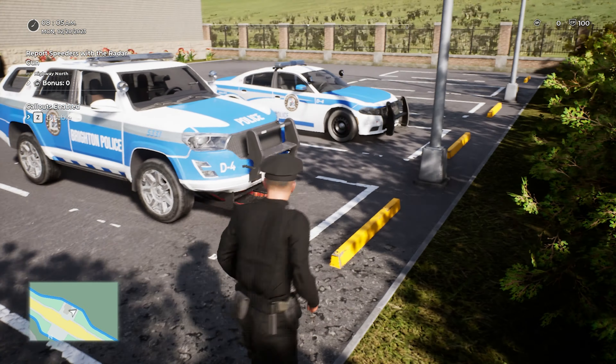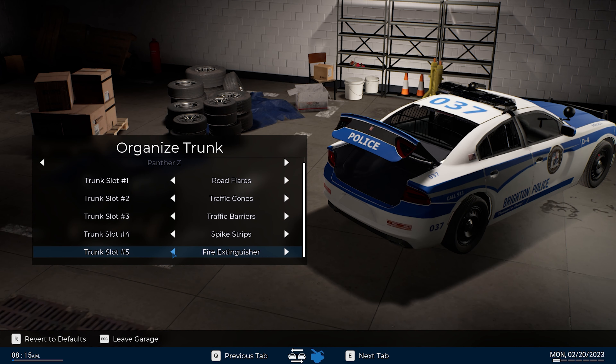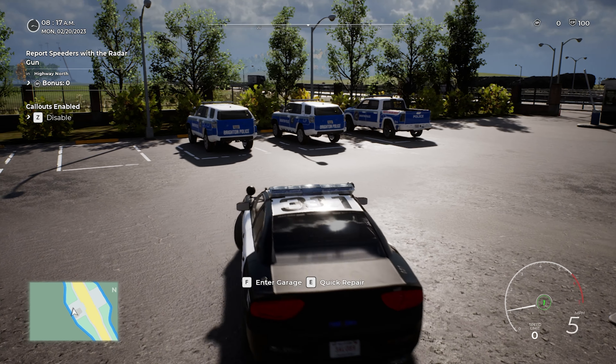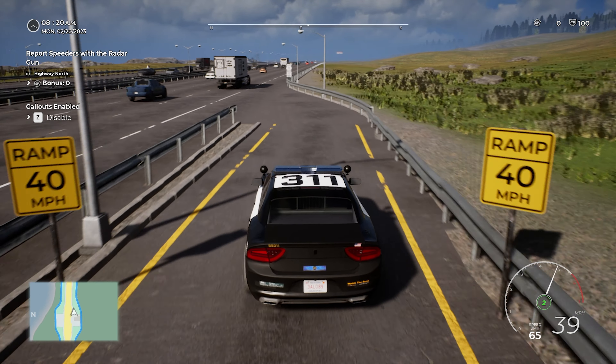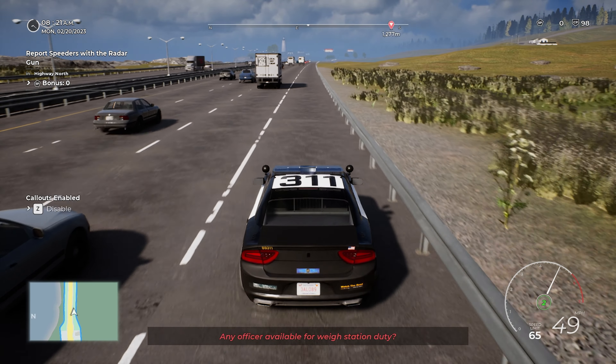Brighton Police — we might have to go into the garage to make sure we've got the stuff we need in the boot. We're going to need spike strips and things like that. Let's change skin — we've got Brighton Police Black, which I'll go with. Next tab: road flares, traffic cones, evidence markers — we don't need those. We do need traffic barriers, a spike strip, and a fire extinguisher just in case. I know fires are actually in the game and we may need to put one out.